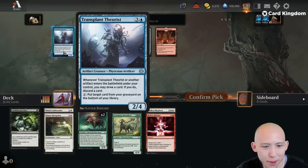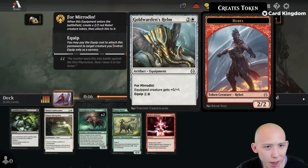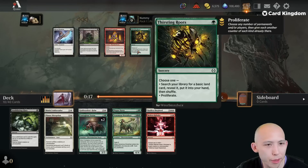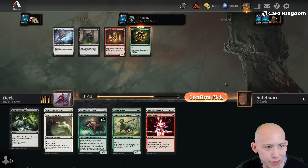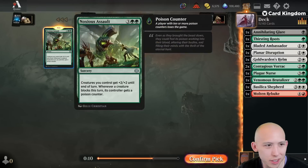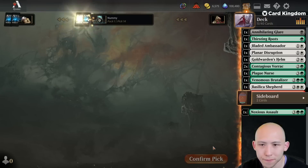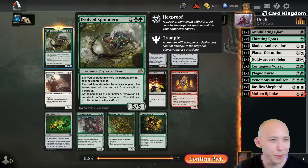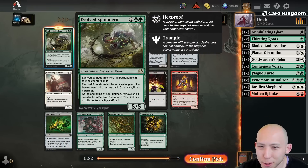I picked ten; Theorist came back — we're not doing the artifact thing. Helm came back; this has been an okay equipment. Premier equipment usually plays out better than they look, though this is not my preferred one. Taking Thirsting Roots for safety, or the Bardiche for the extra. We'll take the green card. I have not found Noxious Assault to be any good, but who knows? We know we're in green, and we opened an Evolved Spinoderm. Four mana 5-5, oil synergies, trample sometimes, hexproof otherwise — yeah, this card's very good.